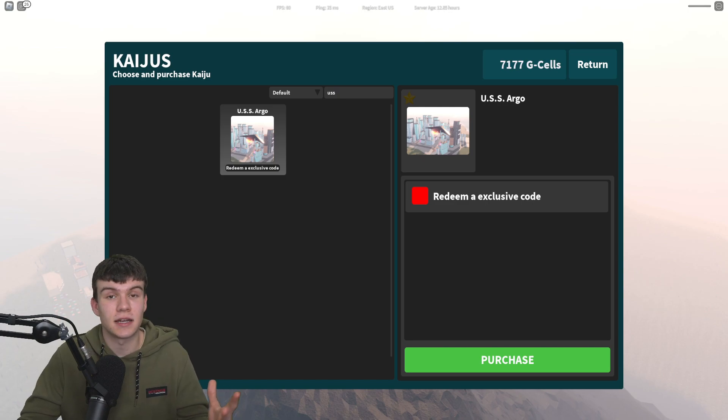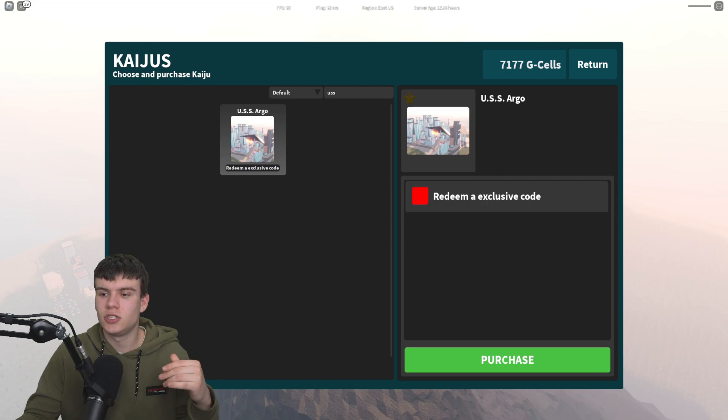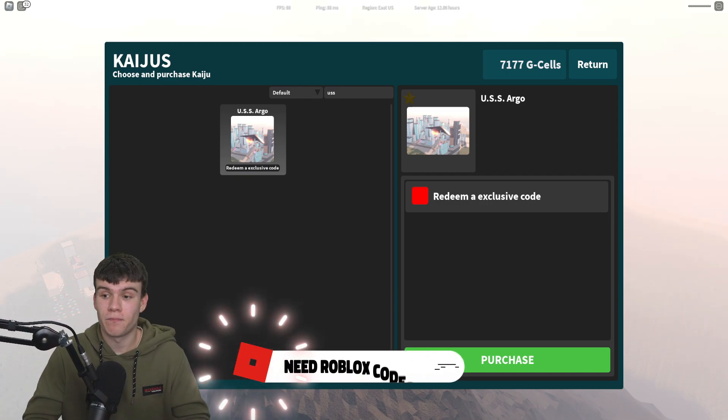But where exactly can you get these codes? Well, I'll be showing you how to get these right now. Essentially, if you have not already, make sure you do join the Kaiju Universe Discord server, as they are going to be releasing these quite soon. It did say codes will be given out for it soon. Normally what they do in Kaiju Universe, they do release the codes in their Discord server, and from there you can just redeem them.